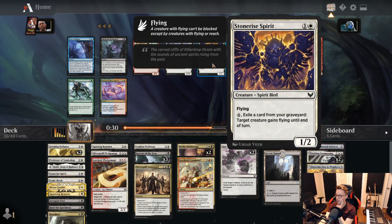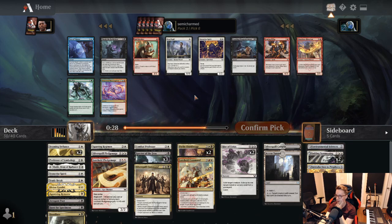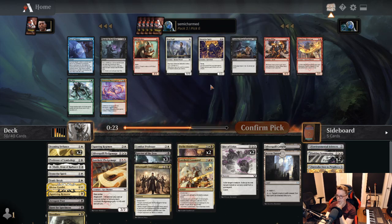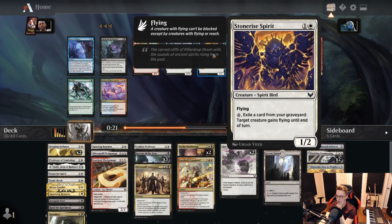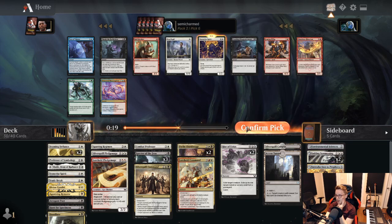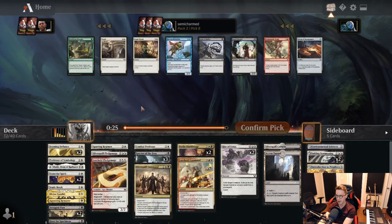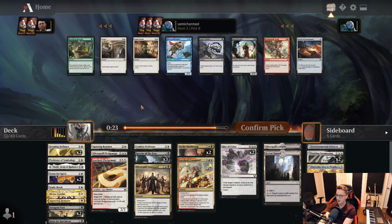Speaking of 2-drops — a bad one here in Stone Rise Spirit. But probably worth taking with Sparring Regiment, since putting counters on it is pretty good. We'll take the Spirit. And we'll take Arrogant Poet — quite happy to see that, maybe we won't have to play all these Spirits after all. And a Study Break — pretty happy to see that. Pretty happy to see Leech Fanatic too. Seeing Leech Fanatic at pick eight leads me to believe we'll wheel the other one, so I'm going to take the learn spell here.